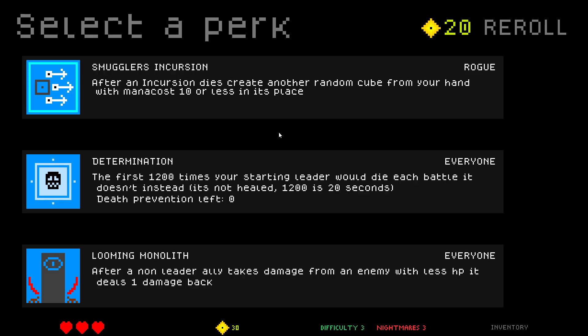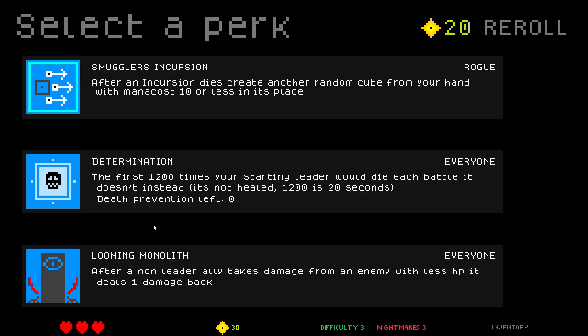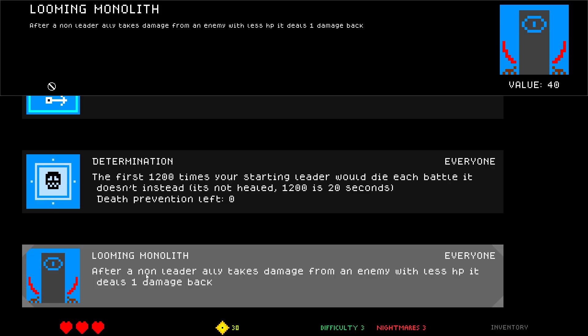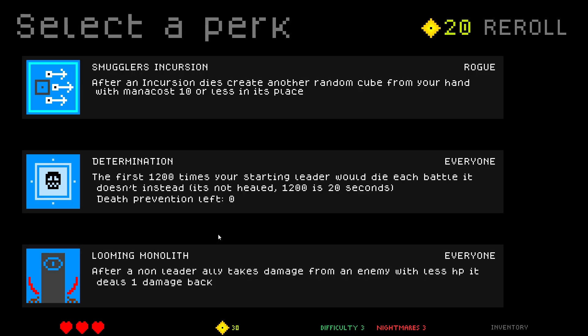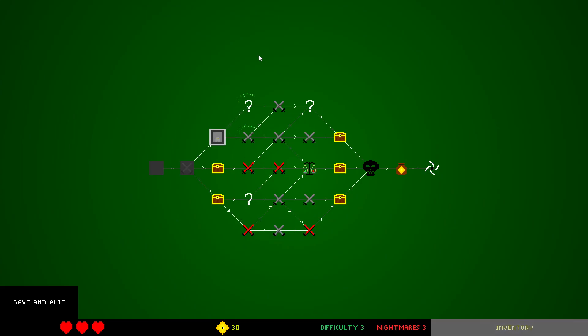Determination: first 1200 times starting leader would die, it doesn't — not healed. Then it would die after the 1200. So 1200 is 20 seconds, so yeah, you have to heal yourself within that 1200 ticks. Looming Monolith: after a non-leader ally takes damage from an enemy with less HP, it deals one damage back.